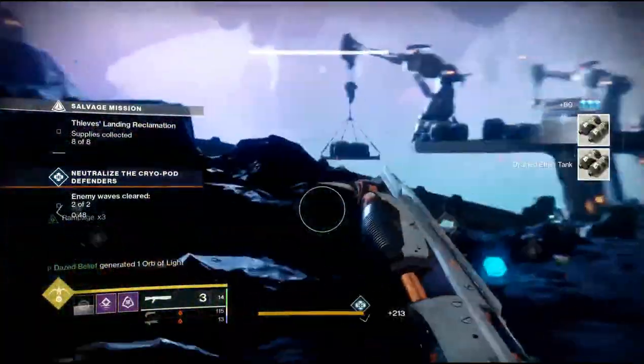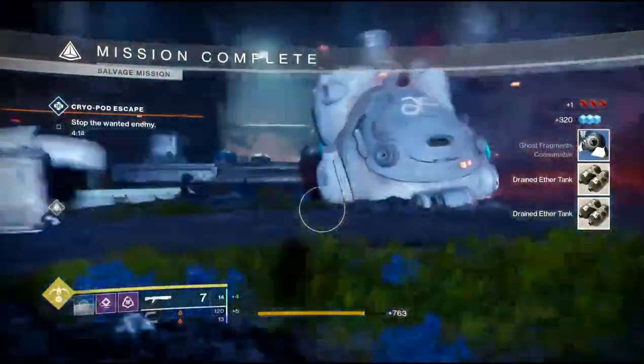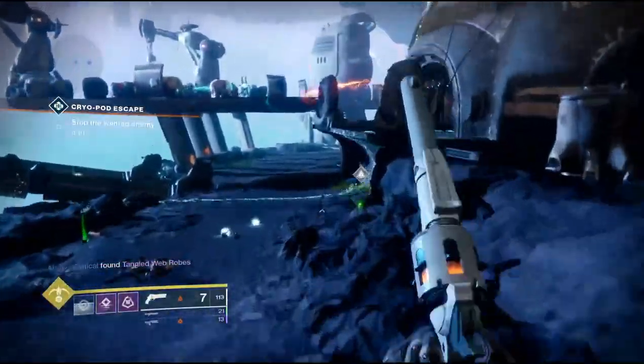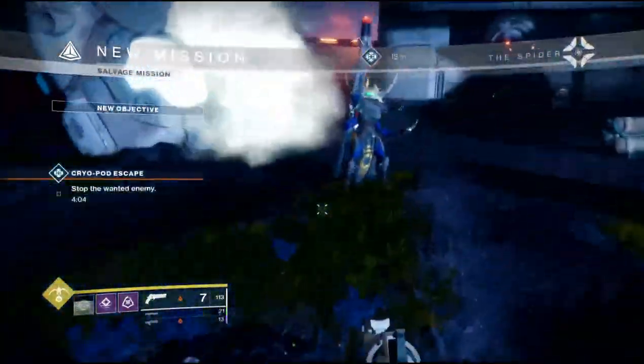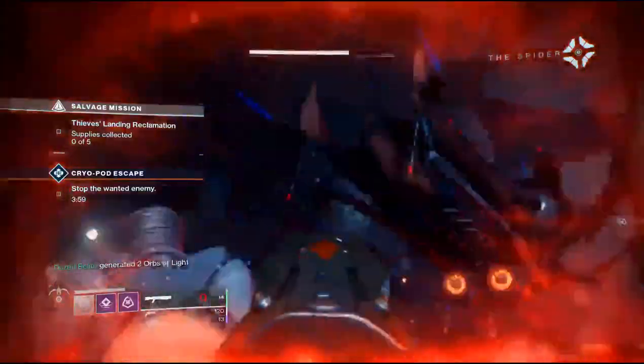As soon as I spawn in, I go to where the public event is going to be happening and the first thing I do is grab a patrol bounty. You can do the patrol bounty while you wait for the public event to spawn in and start, or if it's already started I'd still go grab that patrol bounty first.